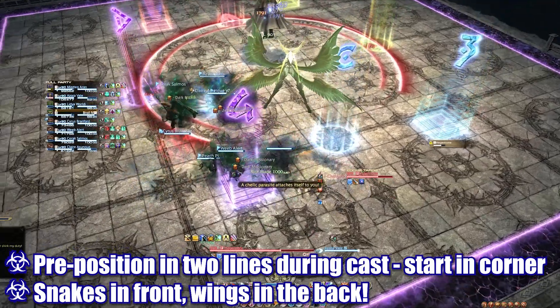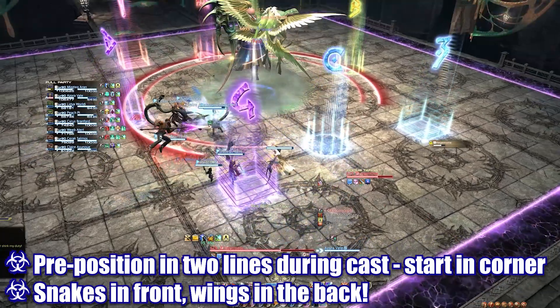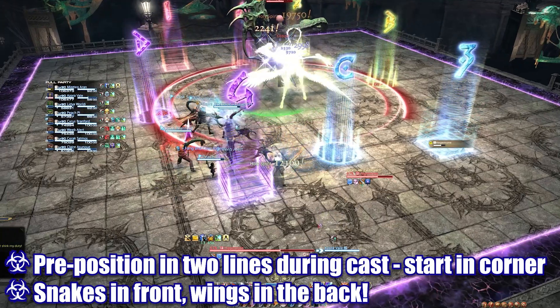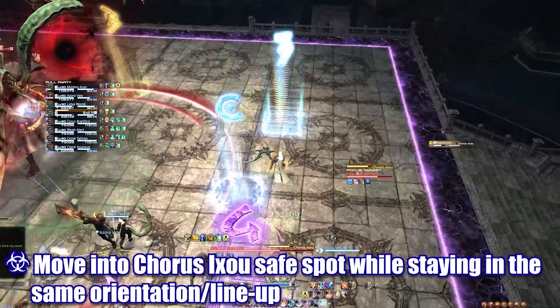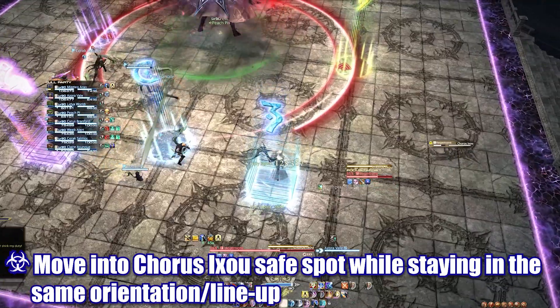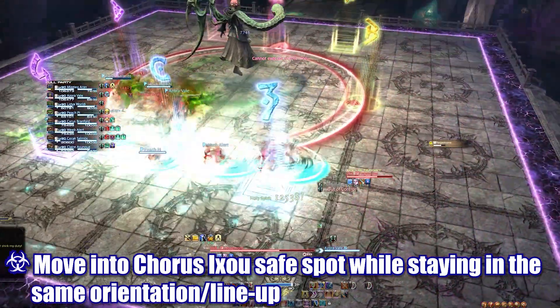Snake players will then line up inside the boss's hitbox while wing players line up further away right behind them. This initial lineup in the south-west allows all players to see where everyone is planning on standing in the safe spot for the actual resolution of the mechanic. This pre-planning helps to avoid confusion and overlap. Once the boss starts casting Chorus Ixu and the first safe spot is identified, both player lines will adjust to the left or right into the safe area, maintaining the lineup to ensure nobody is overlapped.